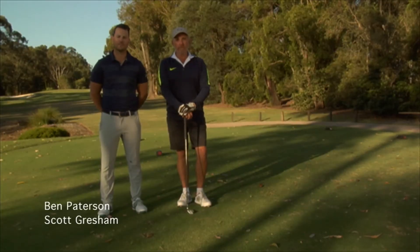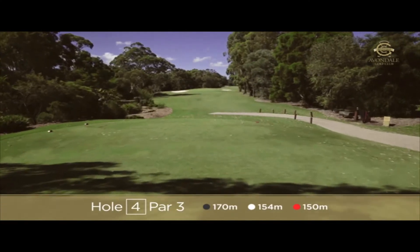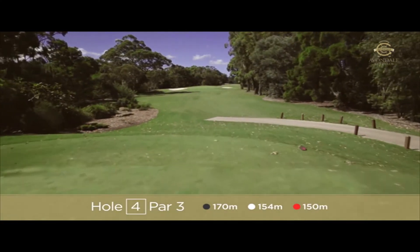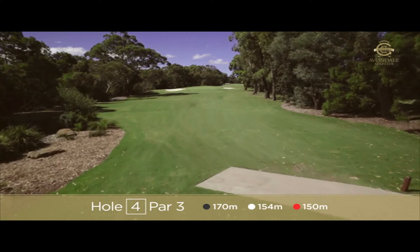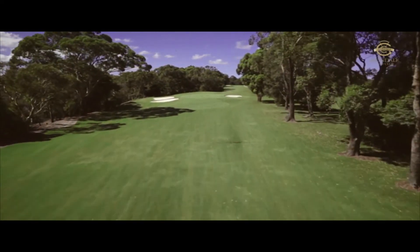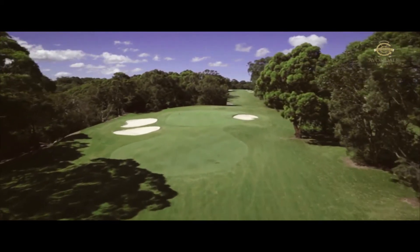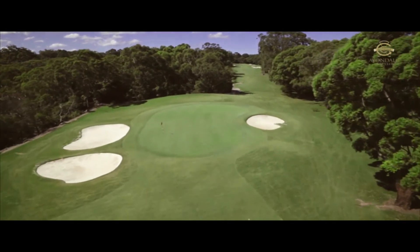We're now on the fourth tee here at Avondale, which is a long par 3, playing 170 meters from the blue and 154 from the white. Its defense is the large bunkers on the left and the right, but a nice little bailout area is short and slightly to the right. That will leave you a fairly simple chip and hopefully make an easy par that way.